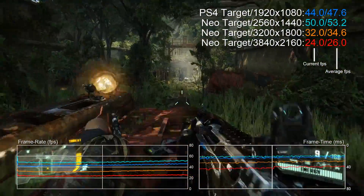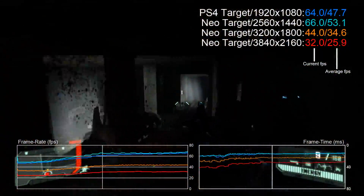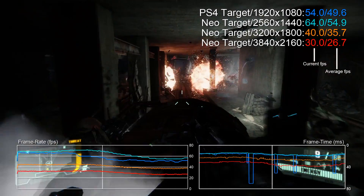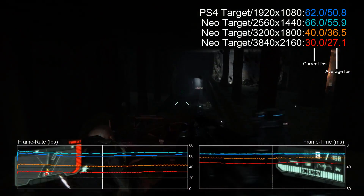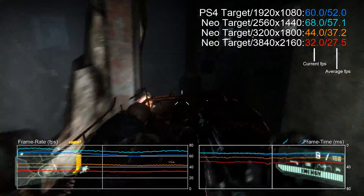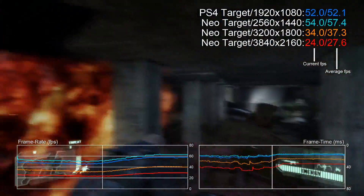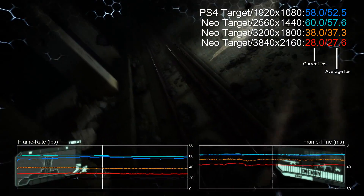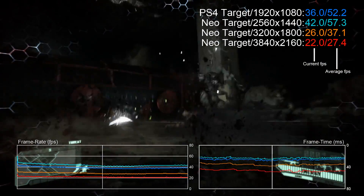As we move to the much higher resolutions — 3200 by 1800, the Sony preferred 4k surrogate, and of course full 4k — things aren't looking so hot. 4k is well under 30fps, which isn't that fantastic looking at average frame rates. It's still a fantastic looking game and I like to include it in the benchmark suite, though I do regret we just don't have a proper next-gen Crysis for current-gen platforms. Take a look at Ryze and you see just how fantastic Crytek's technology is and how it really could have moved the franchise on.